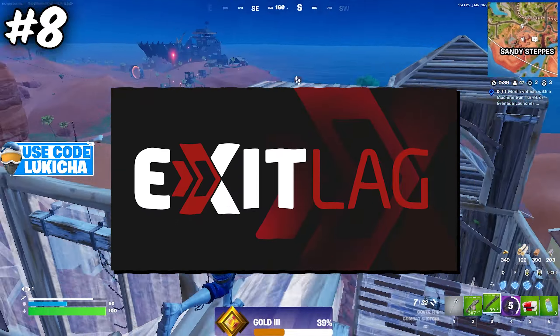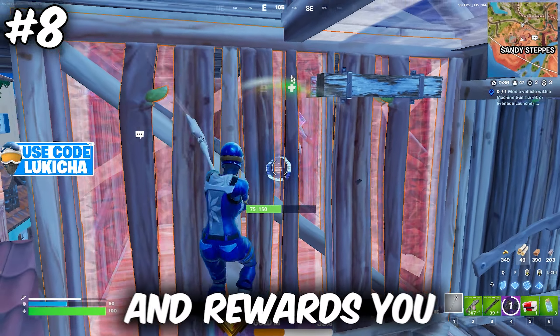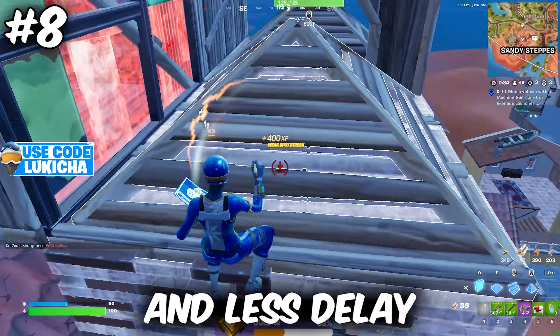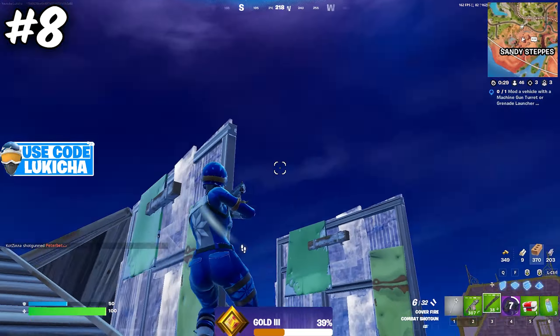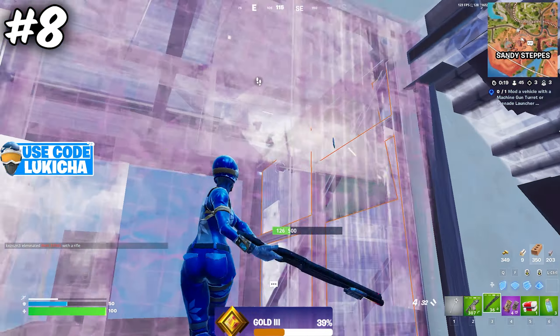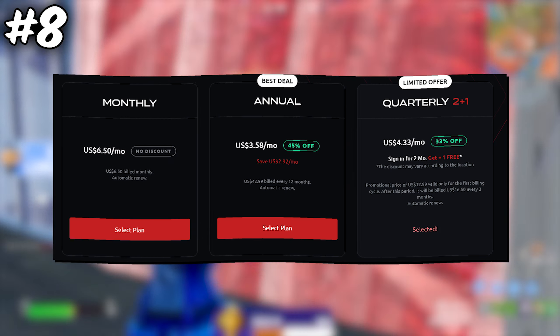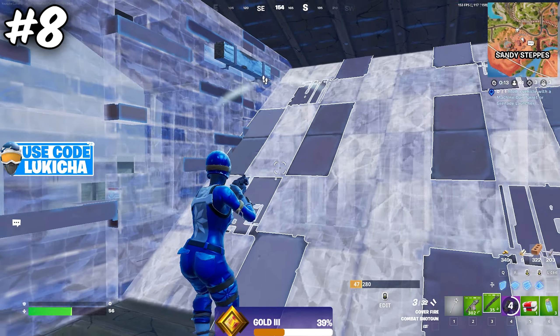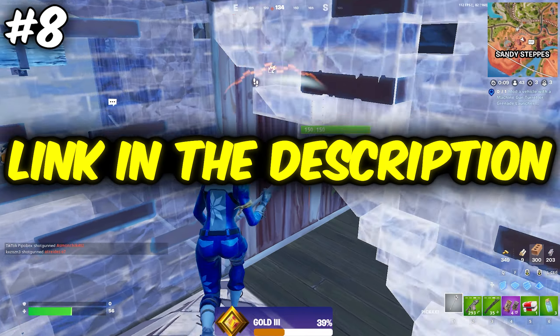Exit Lag reduces your ping massively and rewards you with less lag and less delay. The way it works is it optimizes your connection and finds the best servers for you to play on. It is very cheap and very easy to set up. They also have a 2-in-1 sale right now where you get a discount on the first two months and also get one month for free. You can get Exit Lag with the first link in my description down below.